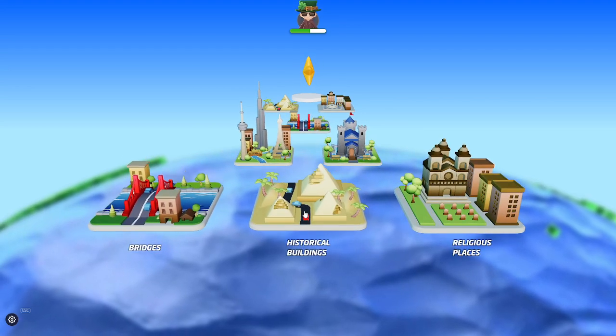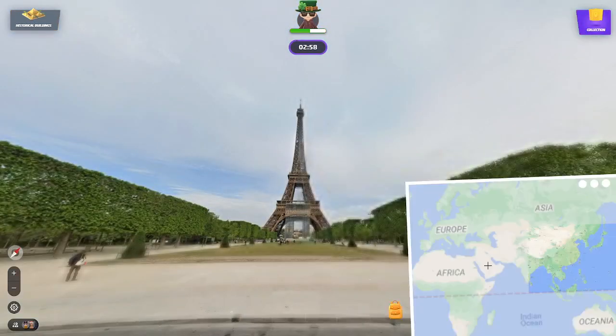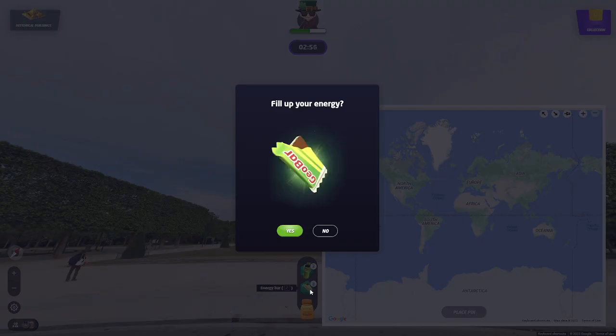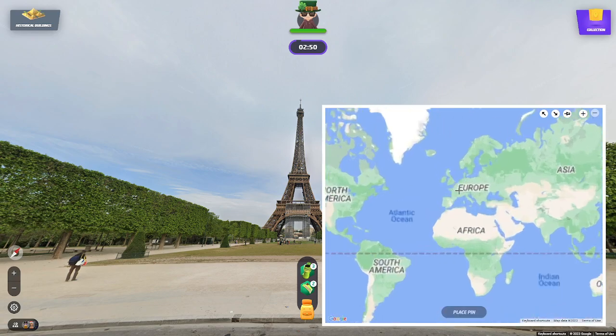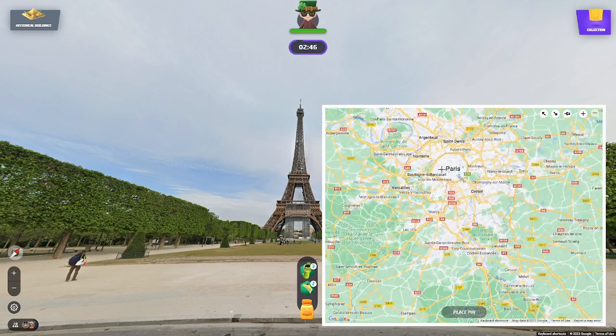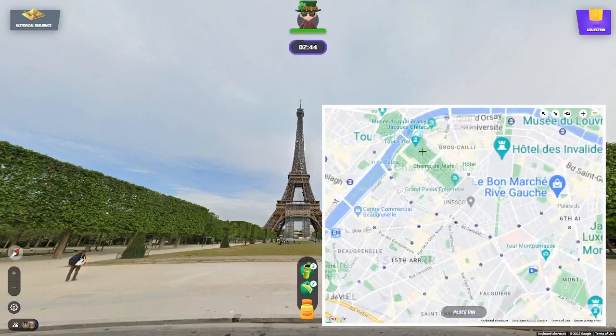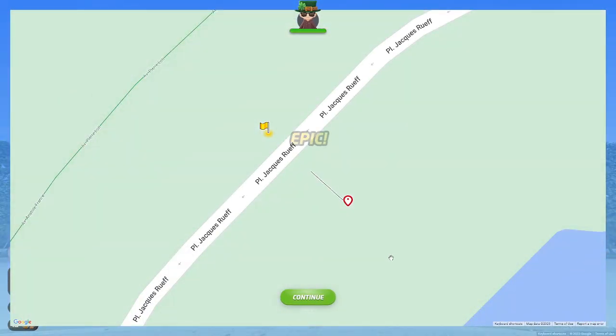I know where this is. Energy bar — yes, I need that, thank you. The beautiful Eiffel Tower in Paris, France. I've been there many times. We're probably right there. Okay, perfect.